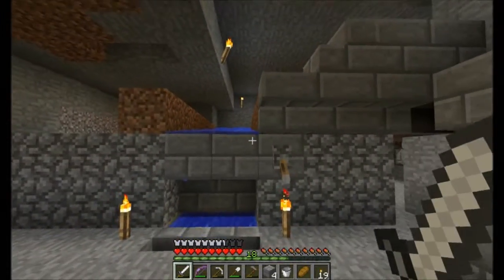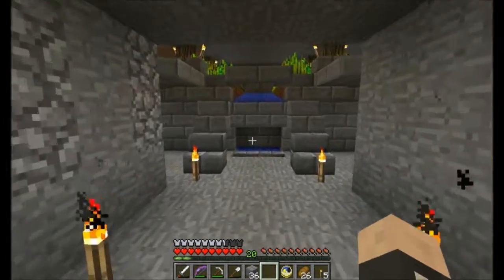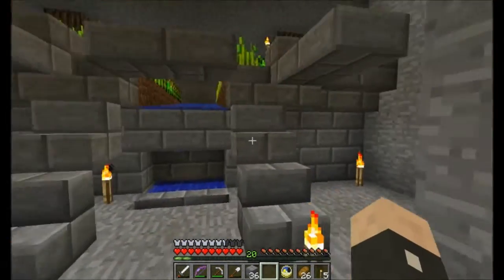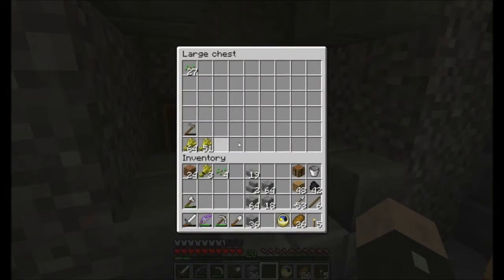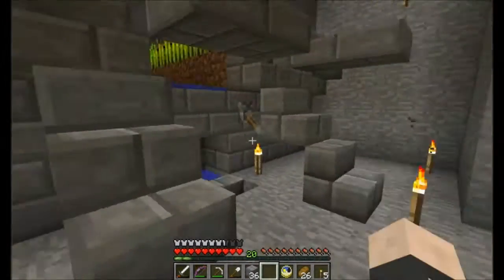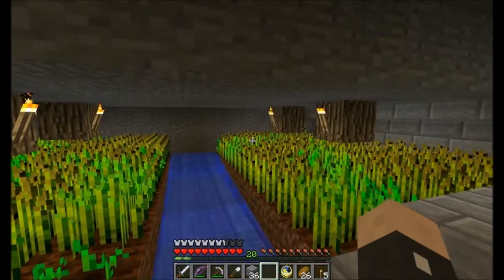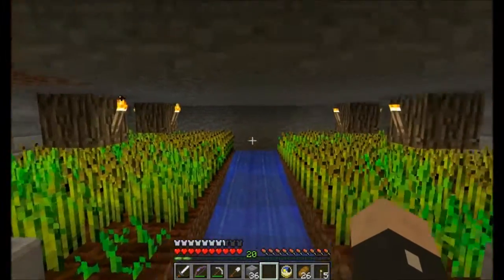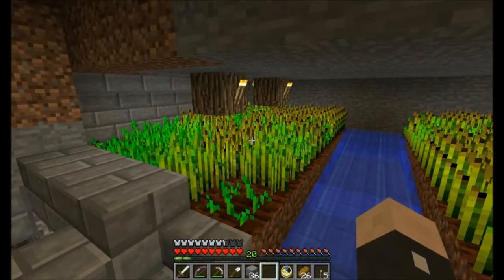I'll finish the other half to show you a full functioning farm. Here we are - this is the entrance. I've put a chest here with the usual stuff. And up here is the actual farm - I'm gonna change this later. I've put on some lighting and they are growing just splendidly.